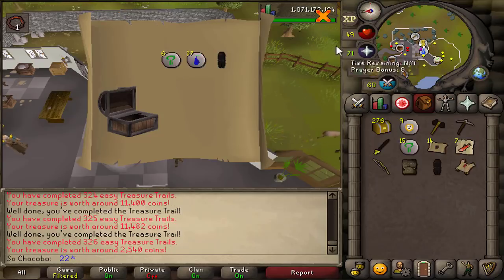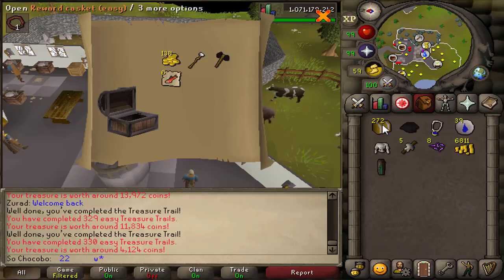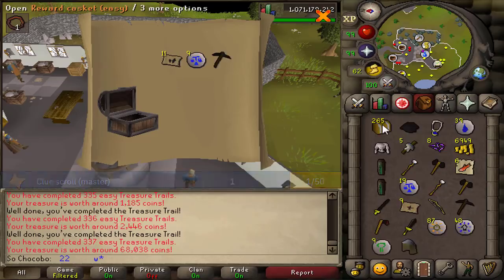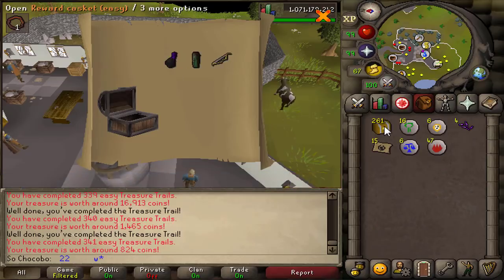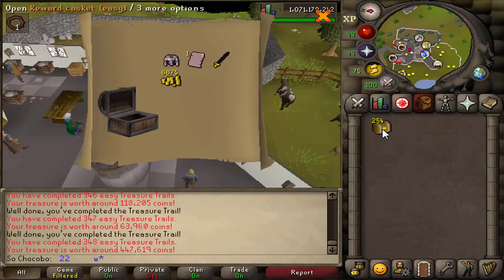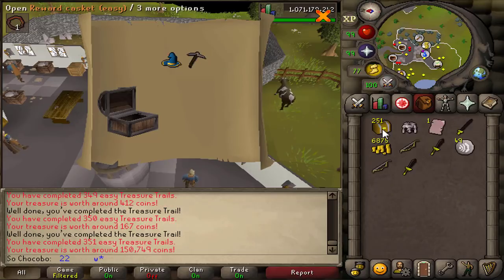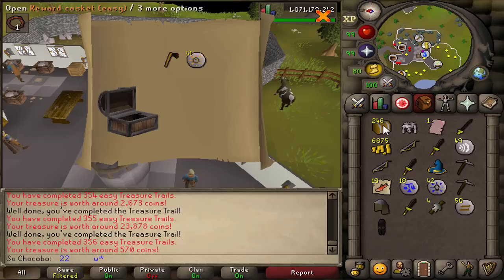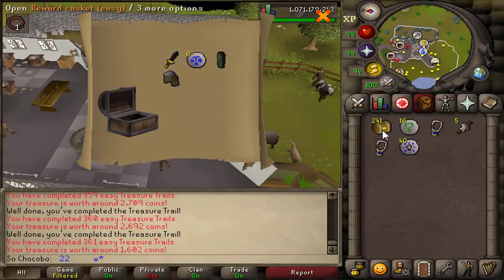Getting to the halfway mark I had already received four or five master clues. According to the wiki, a master clue from an easy casket is a 1 in 50, so I was pretty much right on the drop rate. One of the things I really liked about opening easy clues compared to the beginner ones was that there were so many different items — I really didn't receive as many duplicates as I thought I would, but that was also somewhat of a double-edged sword because I definitely did not have the bank space for these.